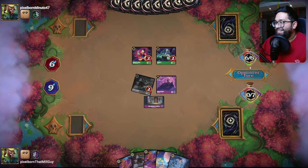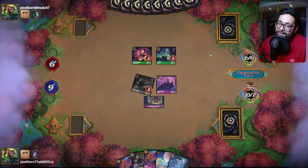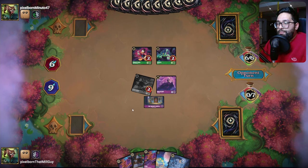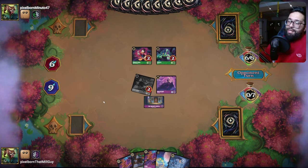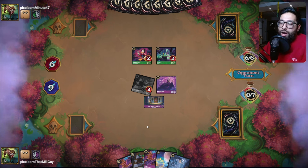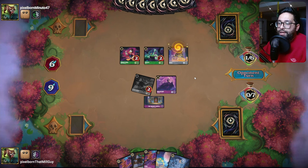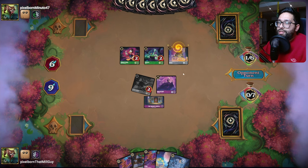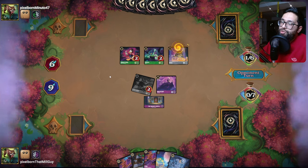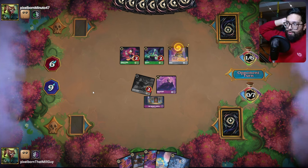I got my own little Bucky. That nine lore swing we got off the Jafar is so big just in terms of the value it gives us. It's a wonder if they go to kill this Robin Hood right now — we do draw a card, but it takes a lot of value away from our board.